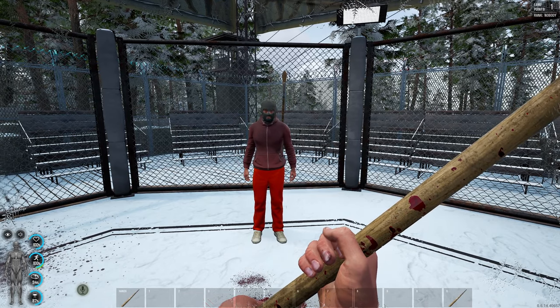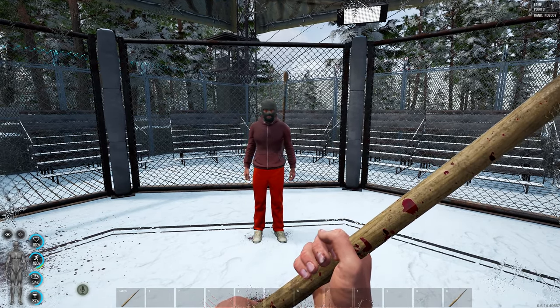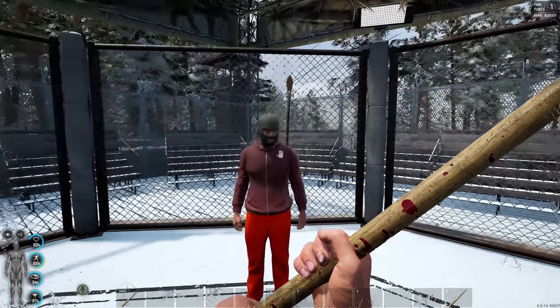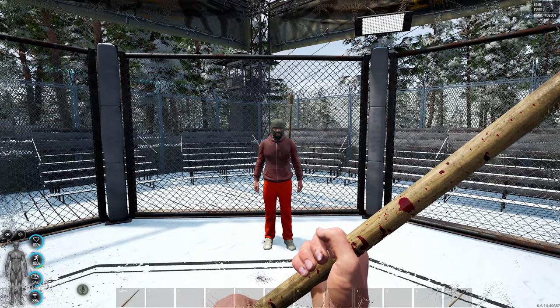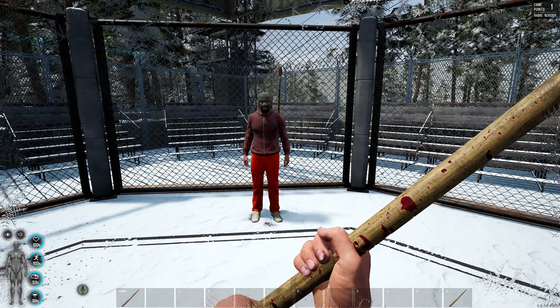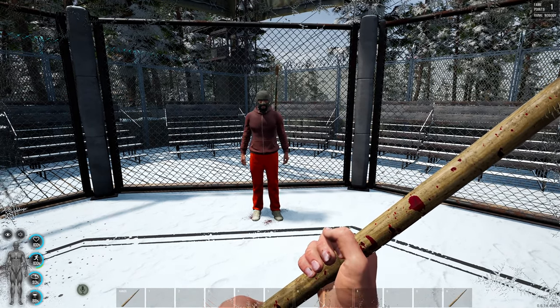13.8 damage to the lower abdomen — so about 14 damage. Then 13.8 to the chest region as well. We don't want to hit each other on the arms or the legs because that's damage reduction. So the normal spear does about 14 damage.